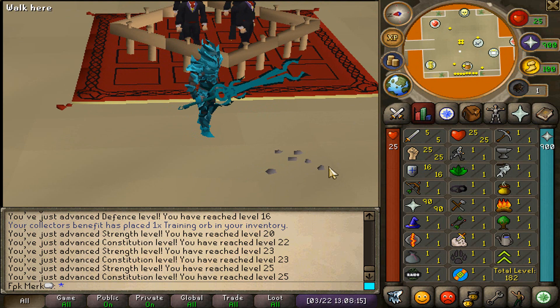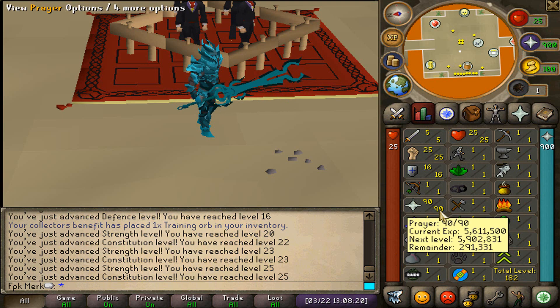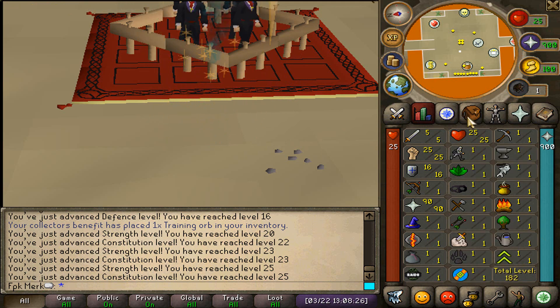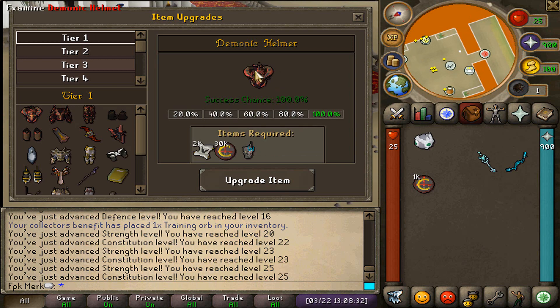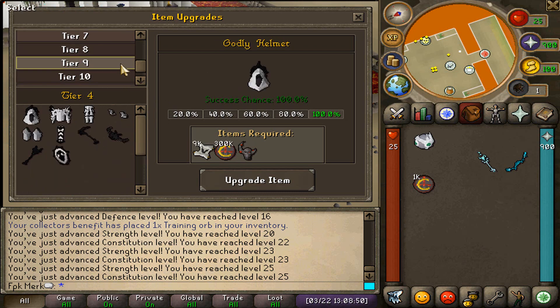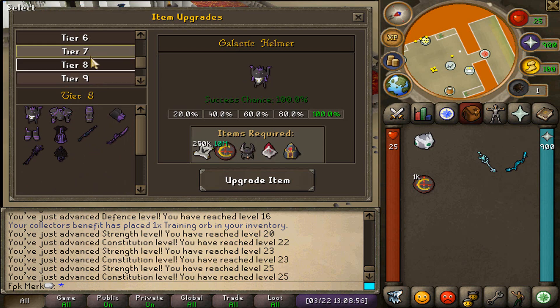Look at these custom skills that Colosseum also has — they have raids, crystallization, looting, and upgrading. Let's check out the upgrading skill. If we click on it, it's going to take us to the upgrader. There is an upgrade case right over here. The upgrading skill is a skill option that players can use to create or upgrade their armor to better and better tiers. In order to upgrade items, you will need the necessary items required by the interface. Have a look at all these different tiers — that is a very, very cool custom skill.